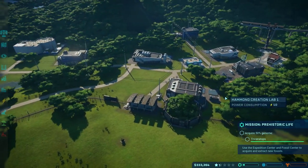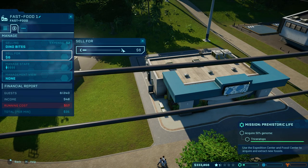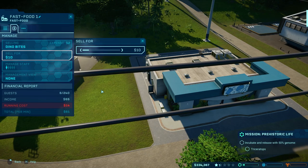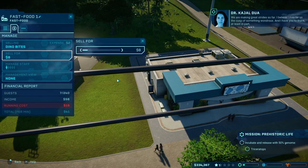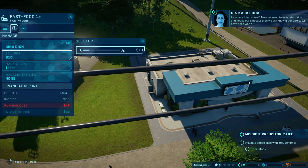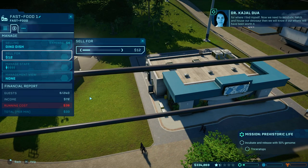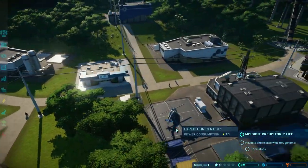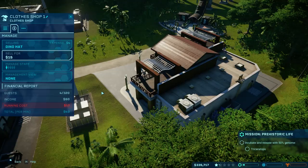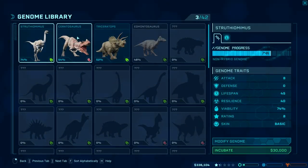Let's look at our fast food and manage this stuff a little bit. Let's increase our cost of dino bites — $20 is a bit much, let's go up to $8. And maybe bring the dish up to $12. Let's also put in a clothing shop and sell hats for about $15. Doubling our money. So now we need to incubate a Triceratops and let that guy go.